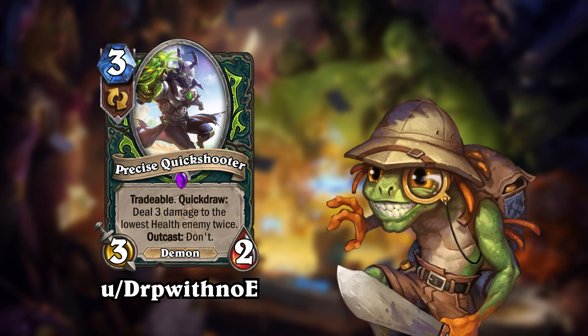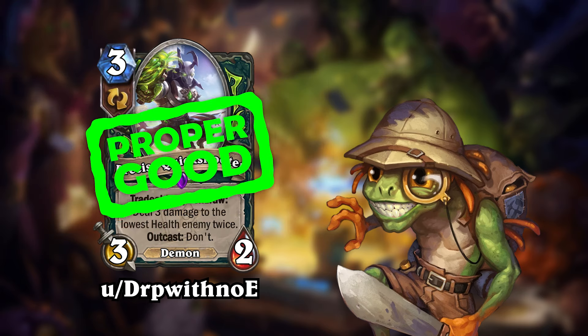To make use of the quickdraw effect, you'd need to draw another card on the same turn, and that might not be easy to do. The quickdraw effect is very powerful, but I'm wondering if it could perhaps be a little bit stronger, since it's so hard to trigger. Maybe just giving the quick shooter some higher stats could work. Let's give this card a rating — I think we're both in agreement. This card is... Proper Good!